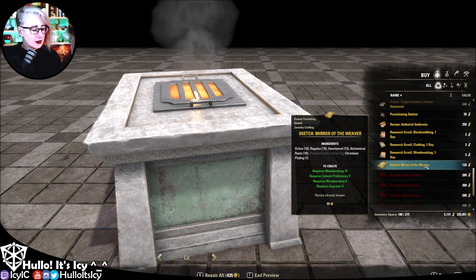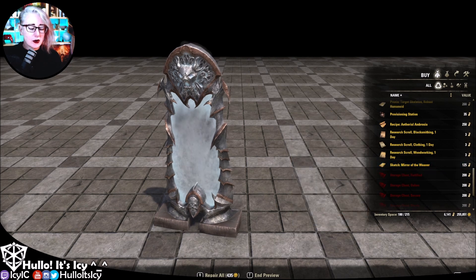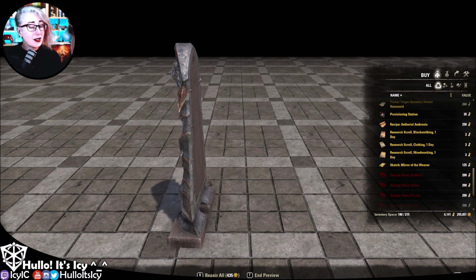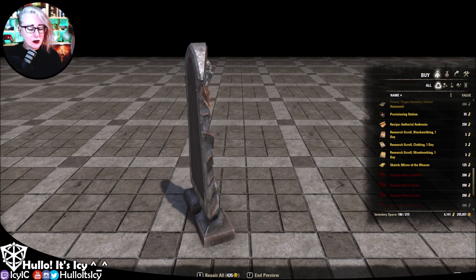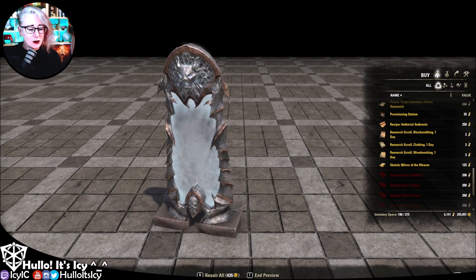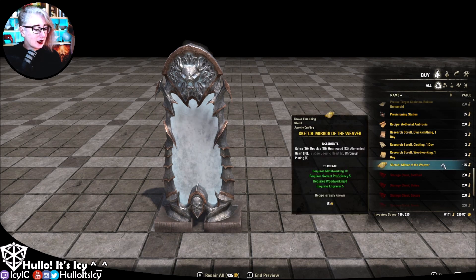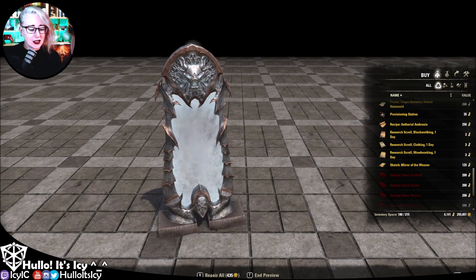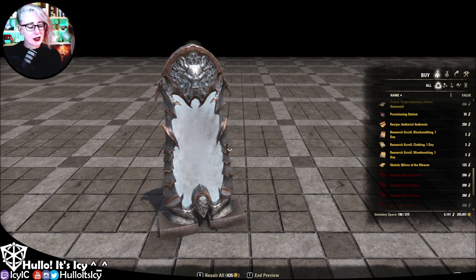This is an interesting one — this is the Mirror of the Weaver. I wasn't able to find this one to craft it and make it; I couldn't find where it ended up in my list of plans I've learned. The Weaver is your father — so this is really cool. This one uses pristine Daedric hearts as well. It doesn't seem to glow or anything; it's just a mirror. It's a cool mirror, but I think it's just a mirror. I'm not sure what's going on there.